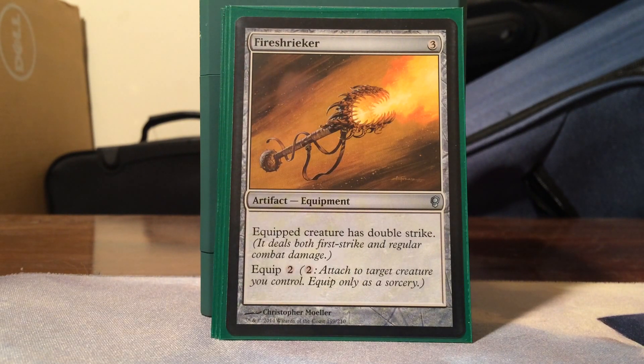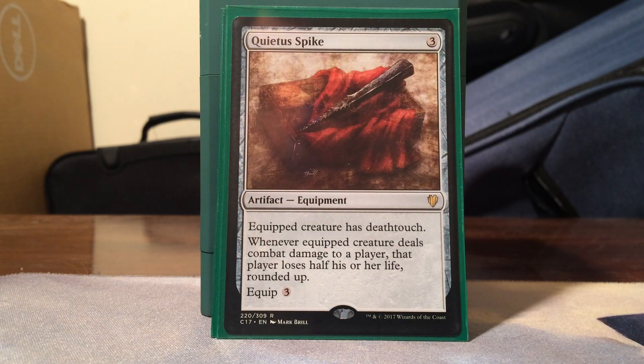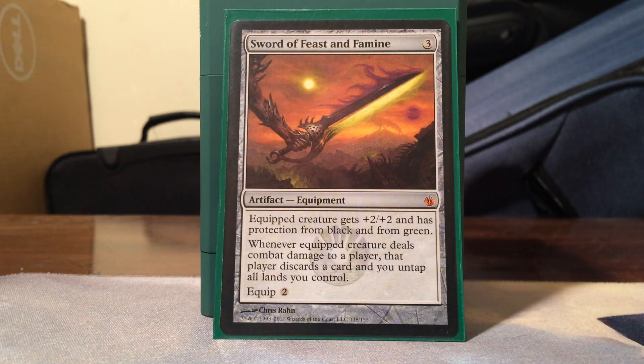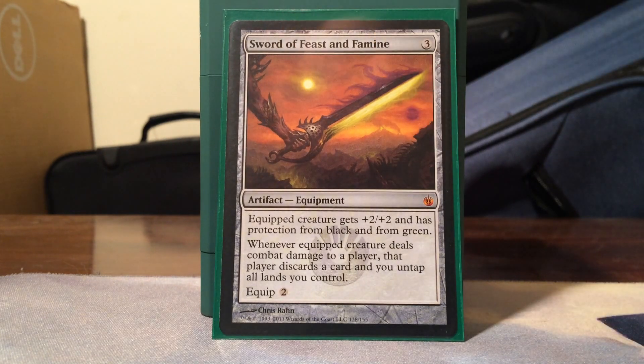Fireshrieker - 3 equip to give double strike, we want to deal a ton of damage. Quietus Spike - 3 mana, 3 equip, equip creature has deathtouch, and whenever equipped creature deals combat damage to a player, that player loses half their life rounded up. Don't get hit with Quietus Spike. Finally, Sword of Feast and Famine - the biggest card I wanted in the equipment Voltron along with Batterskull. 3 equip, gets +2/+2 with protection from black and green. When the creature deals combat damage to a player, they discard a card and you may untap all your lands, letting you do all kinds of shenanigans.